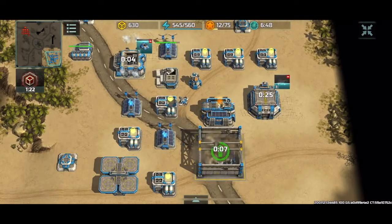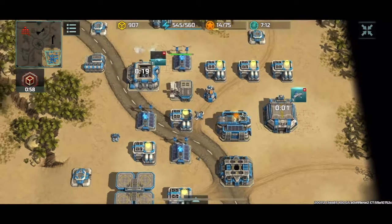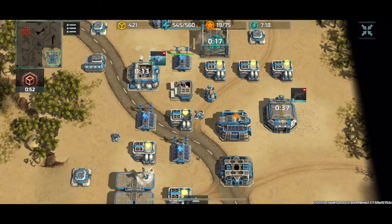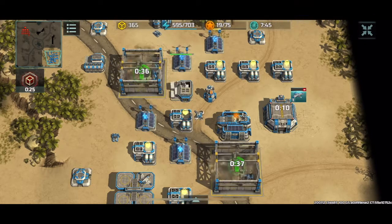My opponent sends over a Hawk, scouts my base, sees what I'm up to. I dropped an air tower down just as a precaution, and I'm also going to get a couple of Typhoons out. This should be enough of a deterrent that if my opponent decides to attack with four Hawks, they're going to take some good damage while doing so.